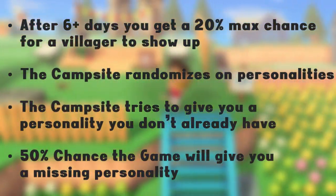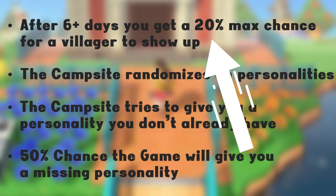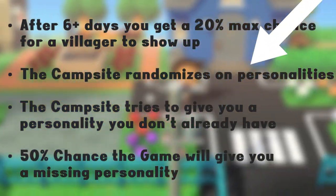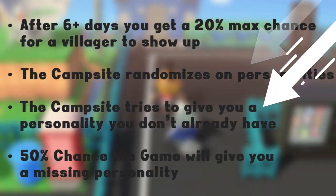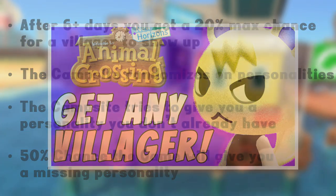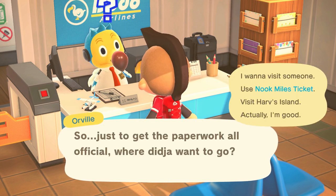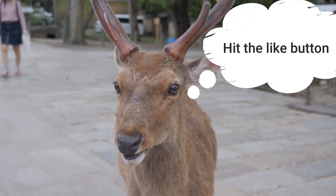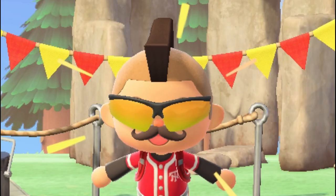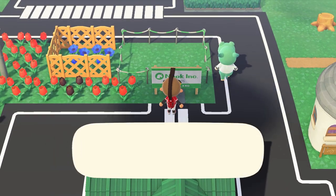For the campsite method, the game is basically set up so that after 6 plus days, you hit your maximum chance of 20% to get a campsite villager to even show up on your island. Then the game checks your other villagers' personalities and tries to give you a villager that you don't already have. For the mystery islands though, it's somewhat similar to the campsite method but uses different criteria — it uses the villager's species to cycle through all of the villagers. Unlike the campsite, you can guarantee that you'll get a villager to show up on a mystery island tour by kicking out another villager and/or having an open house plot on your island.